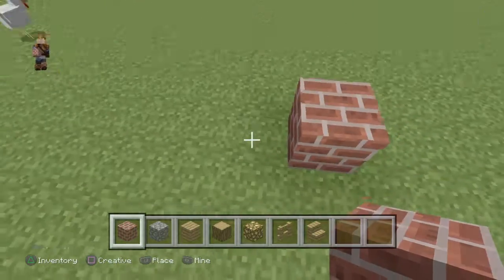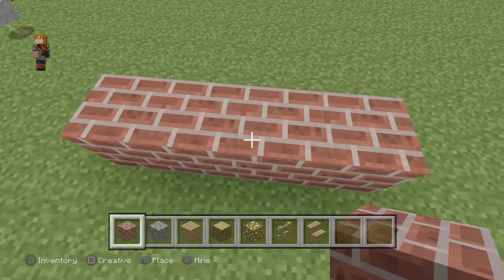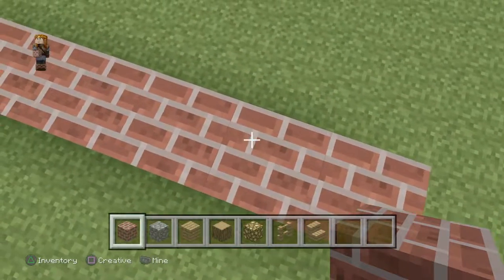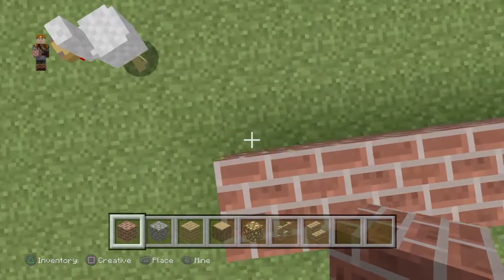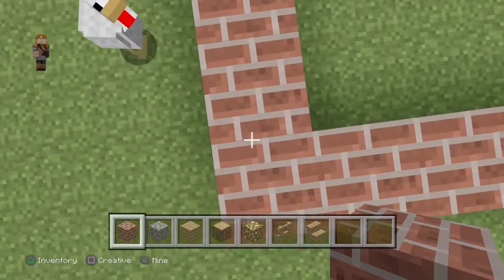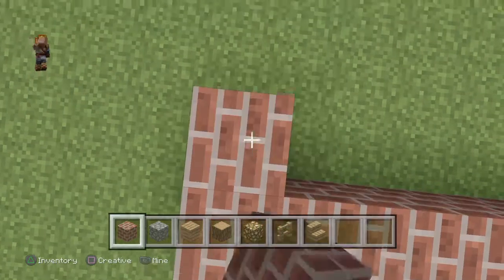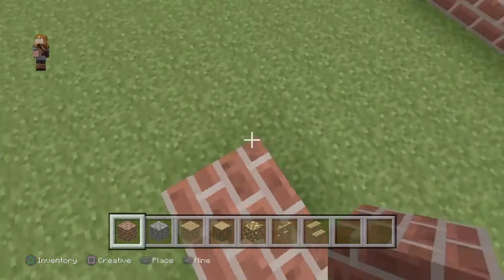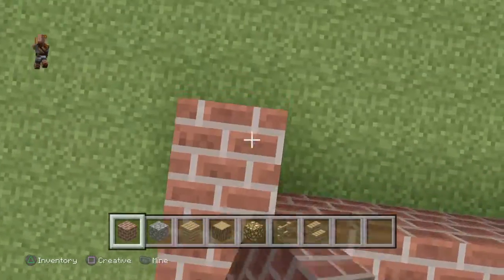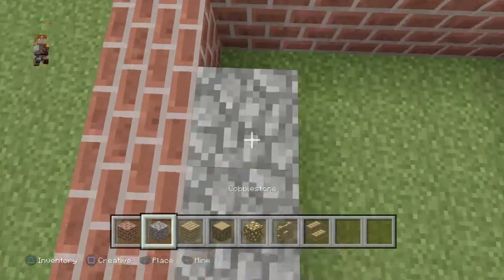For the first basic step, I'm gonna do a seven by six layout. Now go this way. Now fill in the layer with cobblestone.